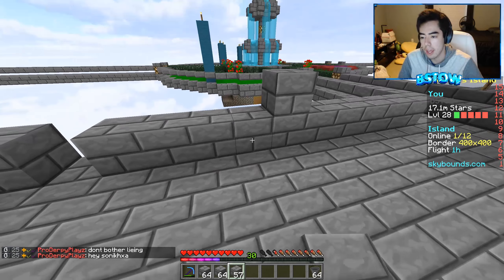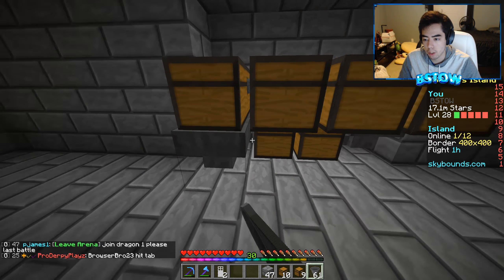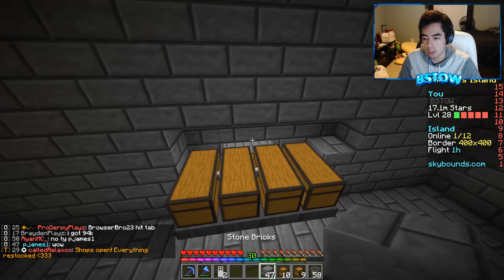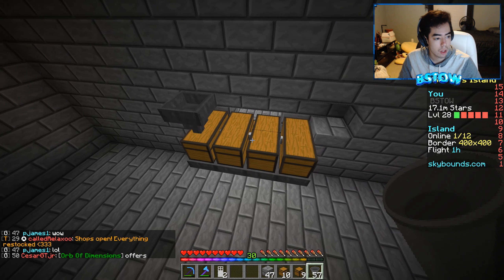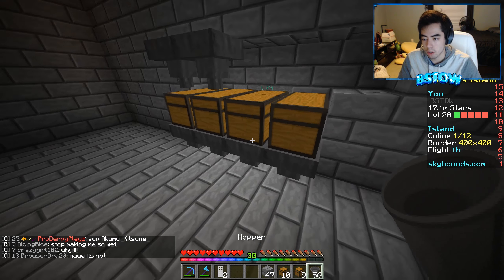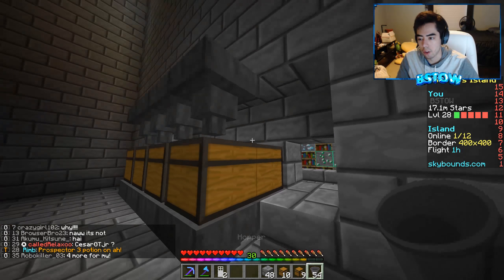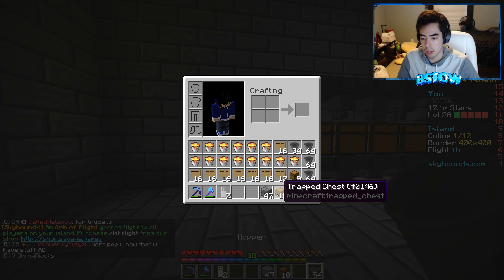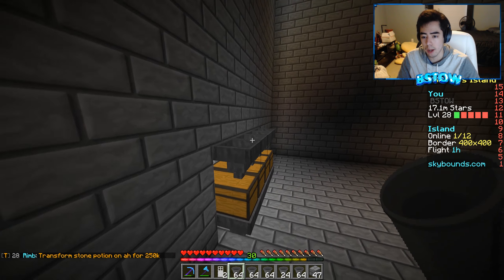Let's go ahead and build the rest of this iron golem beginning stages. Let's put these hoppers in so that they're facing the right way — we'll filter them kind of like that. I think that should work, and then the hoppers go on top like so. We're gonna need a poop ton of hoppers — we might not even have enough right now.